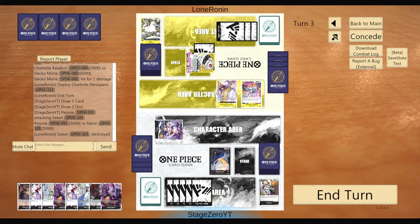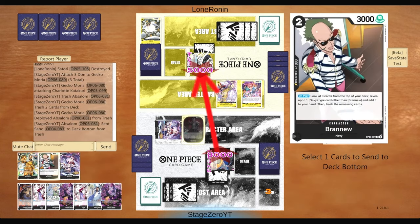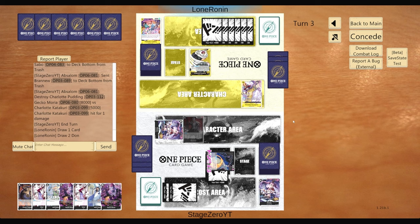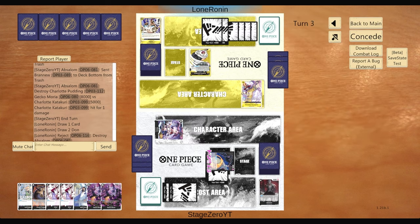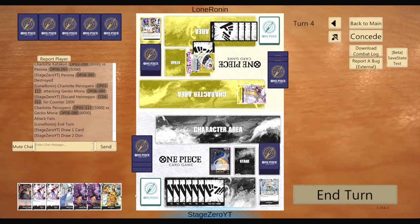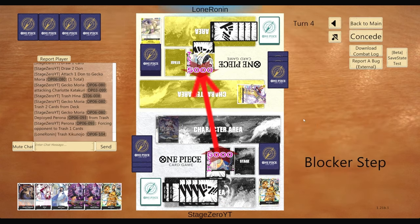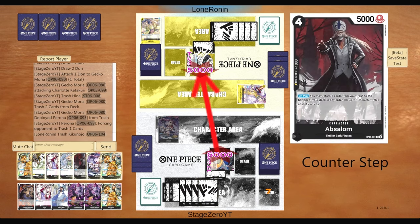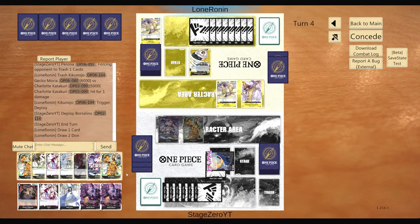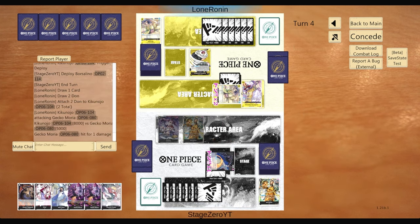Doing the math, we could Helmepo and pop the Paro, but instead we get rid of Absalom, swing for 8, and keep his hand a little bigger than normal since we want to play Peronas and lower his life. He does reject, which is super random. He swings with the Paro, so I counter with Helmepo. Then we go right into the Paro — he pitches one card. We could have swung into the Paro as well, but may as well go into the Borsalino. Into his life.